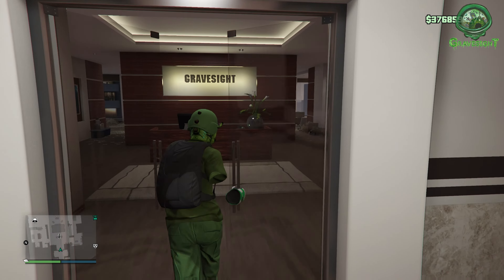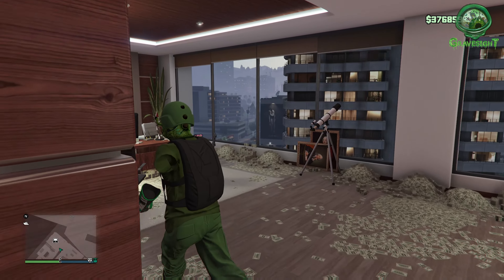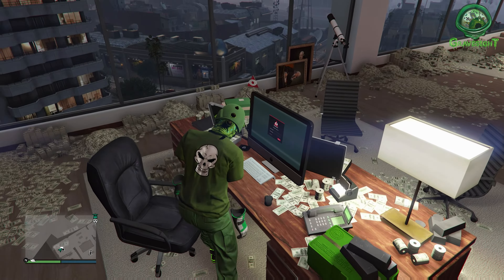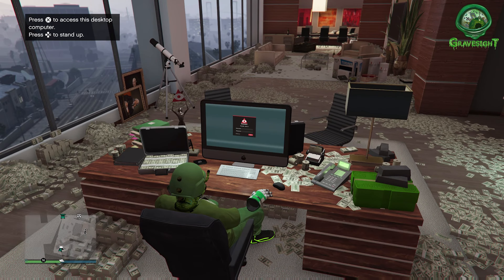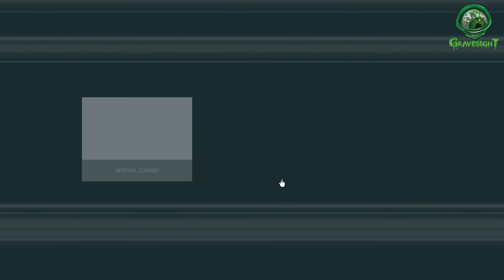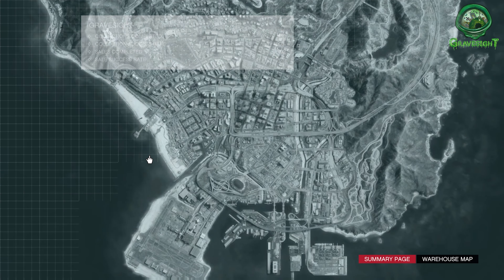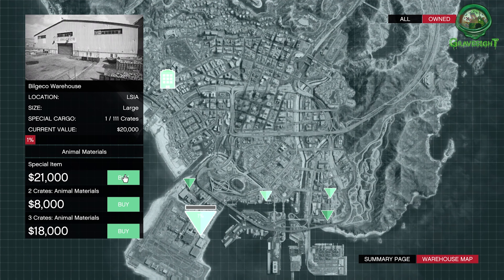Once you're at your CEO office, you're going to go to your computer after getting the phone call from your assistant, which is going to be random. But the best way of getting that phone call is actually just running your CEO crates - sourcing crates. At some point it should trigger, but you're not just going to be getting it randomly. Potentially it's after you do something in the game. I just loaded into the game and she randomly called me, but I'd already been running CEO crates.